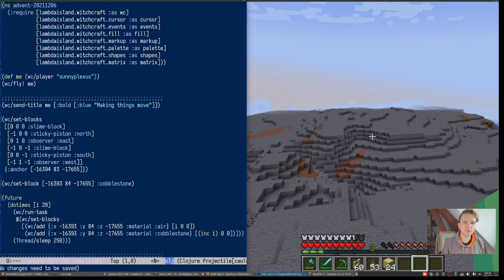Good morning and welcome to Advent of Witchcraft Day 6, where I demonstrate the kind of things you can do with Minecraft, Clojure, and REPL programming. There was no video yesterday — I did record and upload it and share it on a couple of channels, but people pointed out there was no sound because I have this external audio device and I forgot to turn it on. So I deleted it. I'll touch on some of the stuff I tried to cover yesterday.